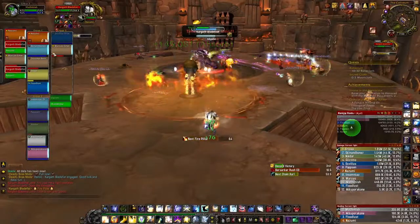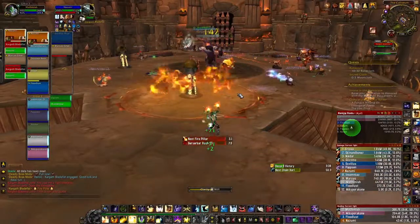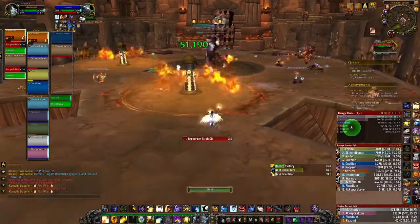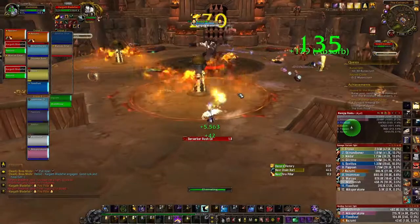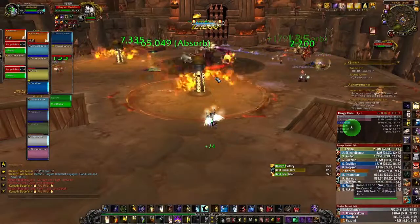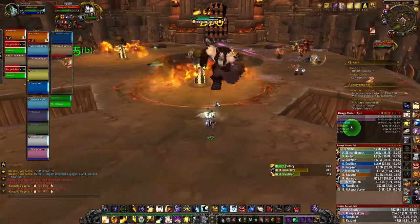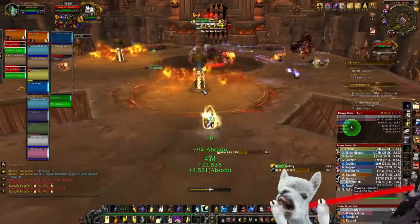When the tank gets impaled, focus your Power Word: Shield and Clarity of Will on him and let the other healers take care of the rest of the raid. Try to always stand behind or close to an active fire pillar so you don't have to run far for the angry orca that's chasing you if you get fixated.